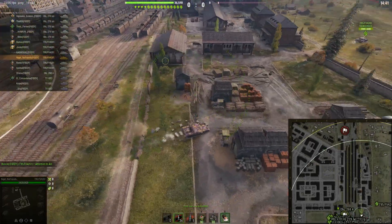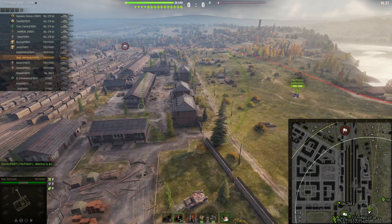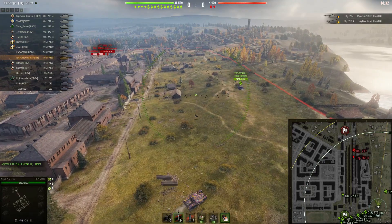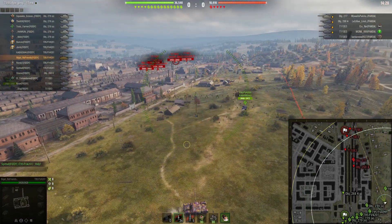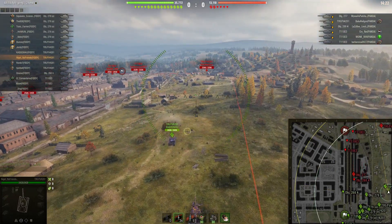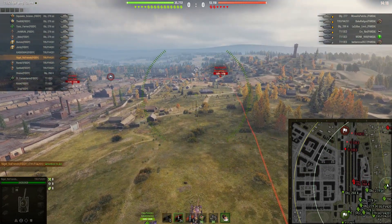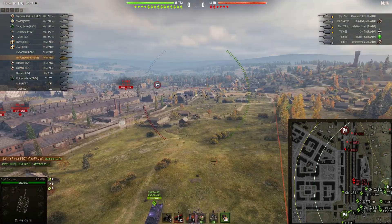We're following Nigel in his Chieftain, and he just did a blind fire up the rail tracks there. It's quite common to have heavy TDs at the end, and you can see they're actually pushing down those lines. He didn't get spotted, so possibly didn't land that. But they've pushed at least one Chieftain up into the corner.